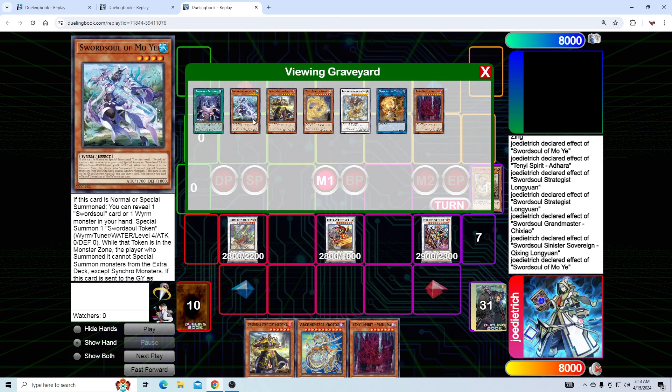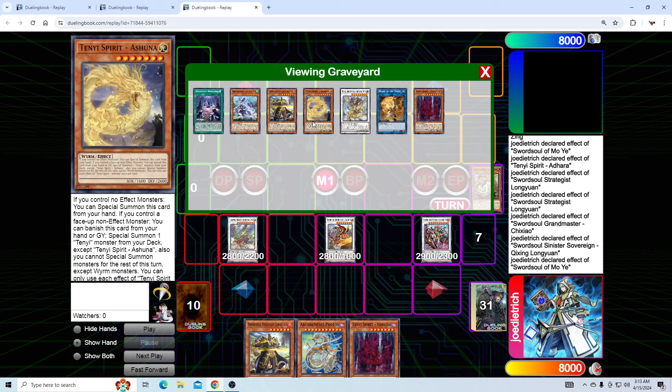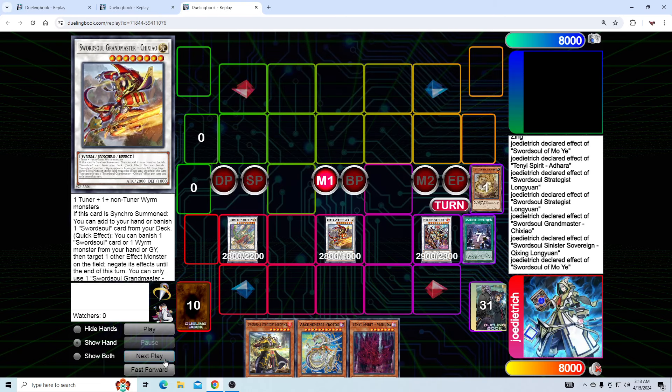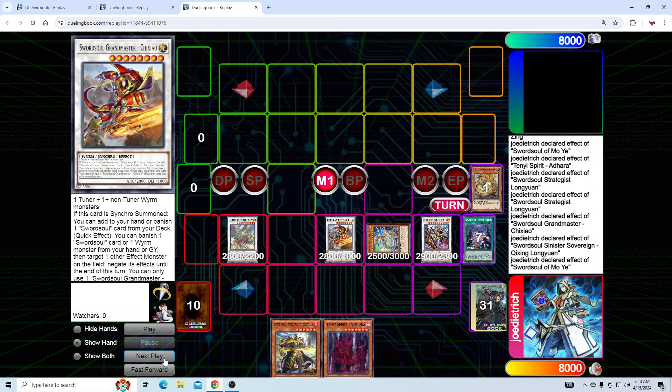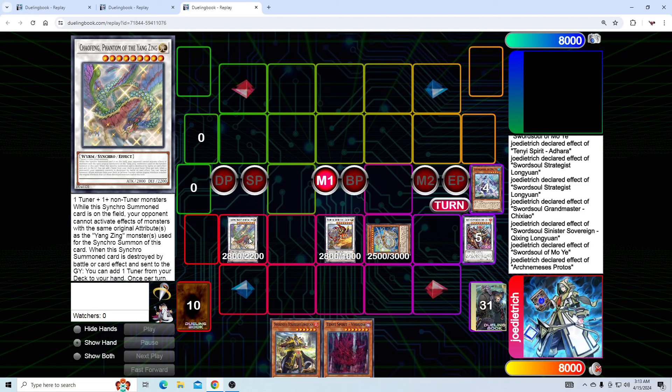Now we have a bunch of different cards in grave, and I think it's important that you want to banish the cards that have the least amount of value in grave. In my opinion I would be banishing Moye, Longyuan, and the Monk. This is important because if you're able to get to another Adhara engraved, you can use Adhara to add back the Moye or Longyuan for follow-up — and we want to keep Ashana and Vashuta to clear our opponent's board if they crack ours. Those cards do things in grave; the other cards don't really do anything. As long as they're different attributes it doesn't really matter — banish those three. We use Protos' effect calling FIRE — unfortunately we have to destroy our Longyuan Synchro, but having a floodgate is somewhat stronger than interruptions.